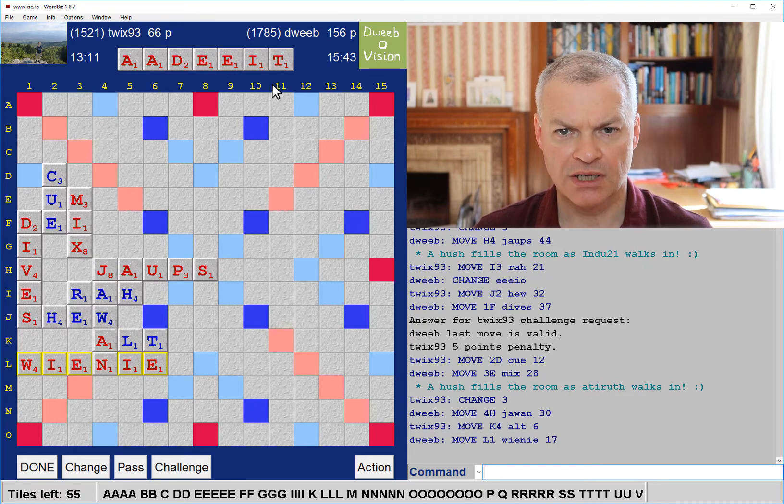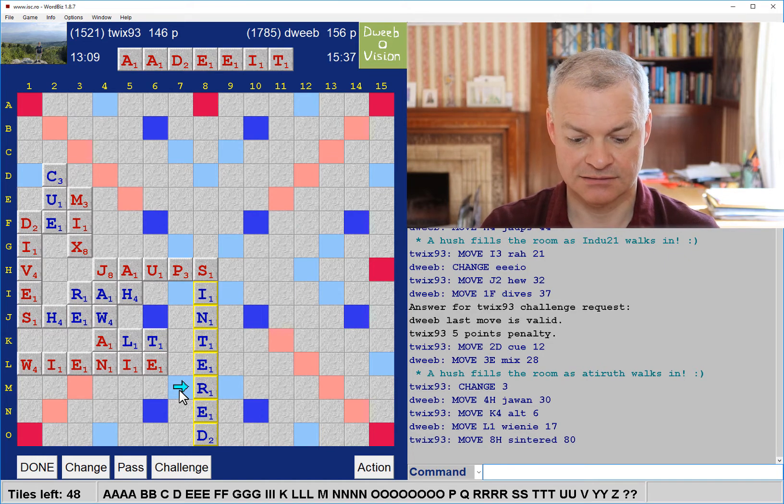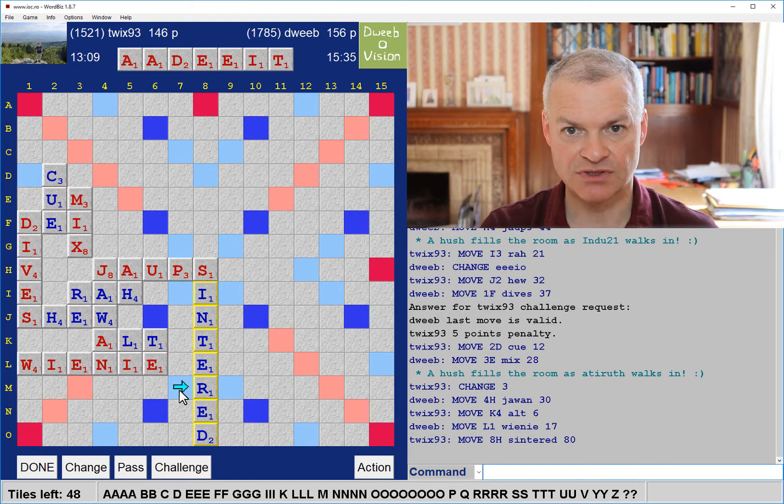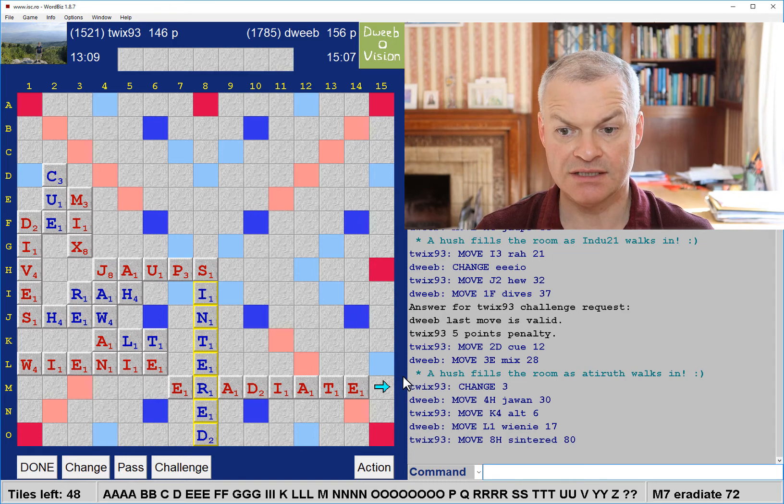I am setting up the W for my opponent to score, but he's not going to score massively in column 1. And I've seen nothing better. Another five-vowel rack. Through an R I would have E-radiate — and there's an R. Fantastic! Any anagrams of that? Anything through the D? Don't think so. So let me play E-radiate. It takes a D and an S after it, so this is a pretty volatile move. But it's good to bingo straight after your opponent has bingoed.